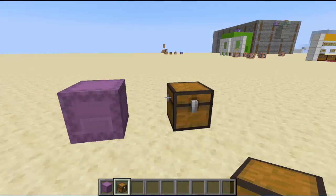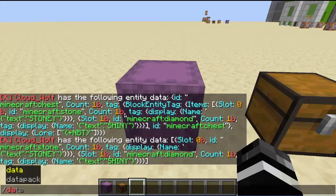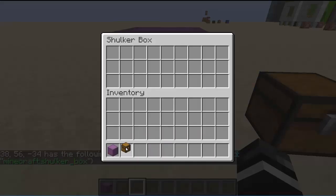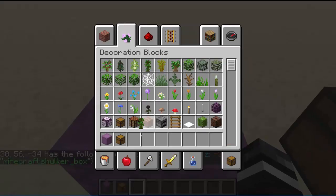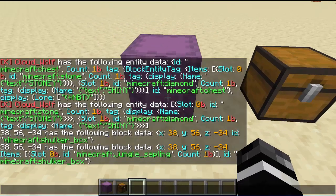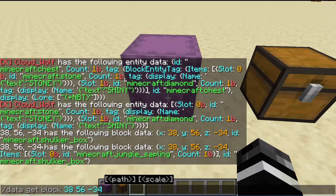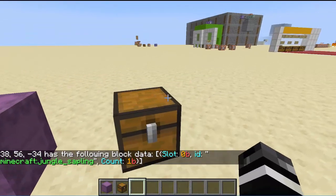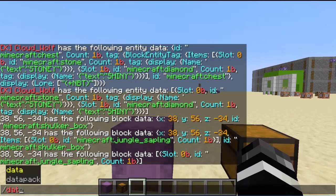Now let's look in this shulker box and see what contains a similar list. So data get block — let's put something in here. When we get the data, there is a list called items as well, same as the chest. So if we do items, it will give us a list. So now we have to take the list from my inventory and copy it to the list that's in here, and we can do that with data modify.